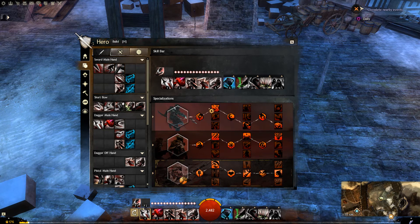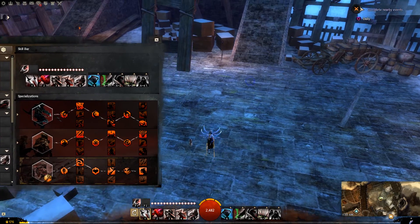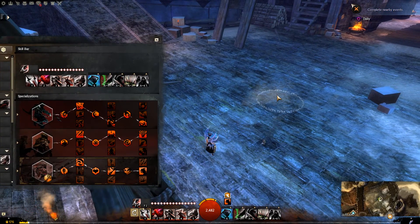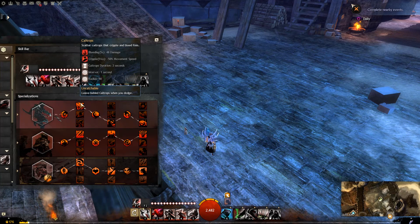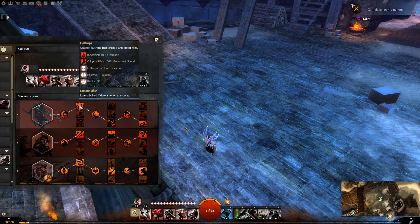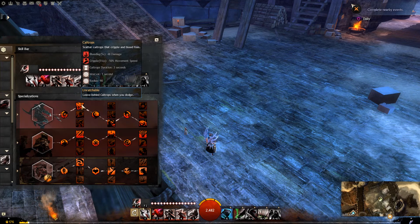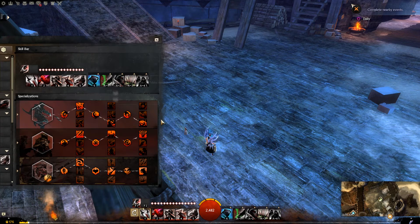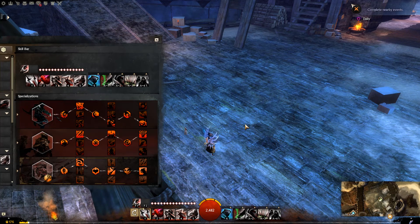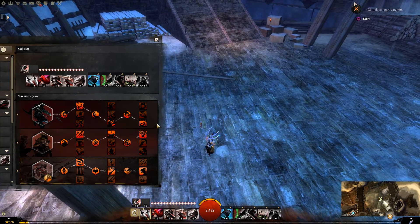For Trickery, I'm using Top, Bottom, Bottom. For the top trait, I'm using Caltrops. This will allow me to leave some Caltrops behind me whenever I dodge, and that will inflict the Bleeding Condition Damage, but it can also inflict Cripple, which reduces movement speed by 50%. Good for survival and also good for slowing down enemies, especially when you are defending an NPC or defending an event mechanism.